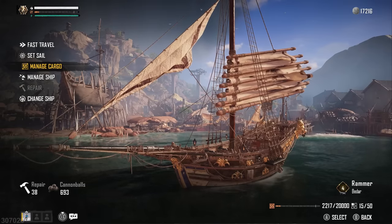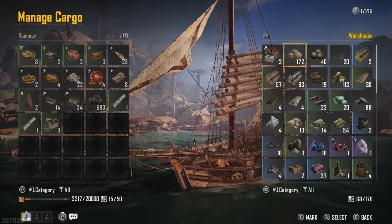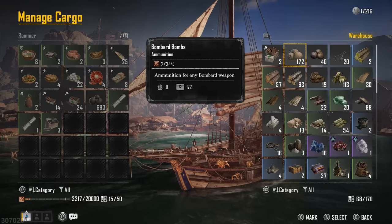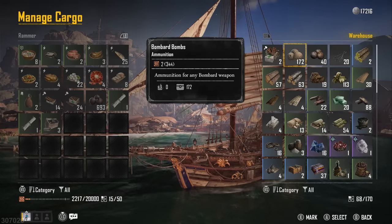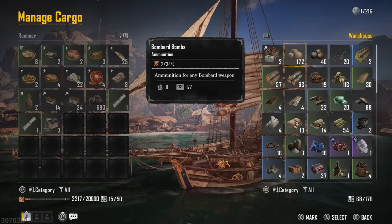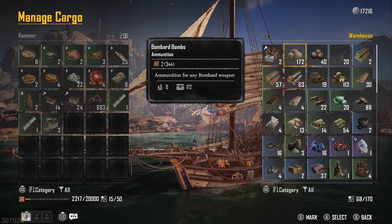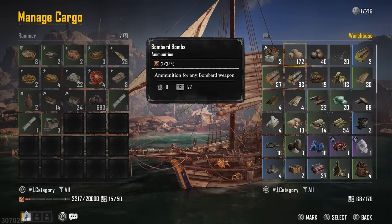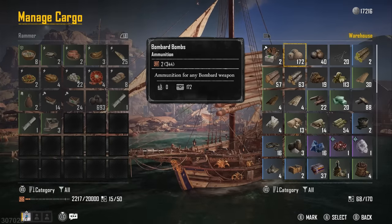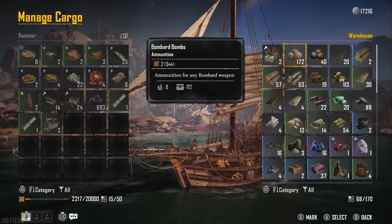When you're in the screen to manage your ship, make use of your warehouse. If you go to manage cargo, there's a warehouse available at every single outpost. I currently have 68 out of 170 warehouse slots at infamy rank 6, and I believe every infamy rank increases your storage. Even if you have a ship with high storage capacity — mine is 20,000 up to a max of 50 items — I still recommend using your warehouse whenever possible. The only things I'd really keep on the ship are quest items, repair kits, food, cannonballs, and treasure maps. Everything else should go into storage so you've got room for more resources while exploring.